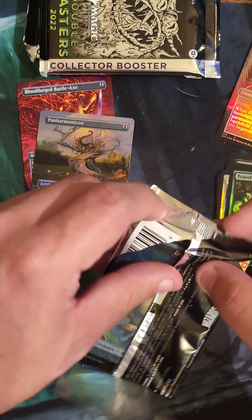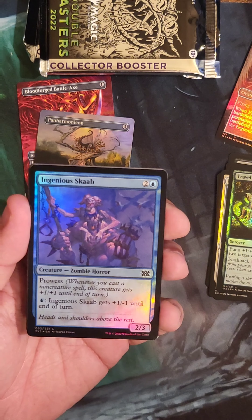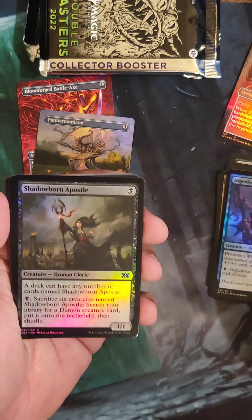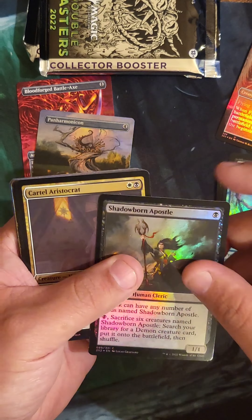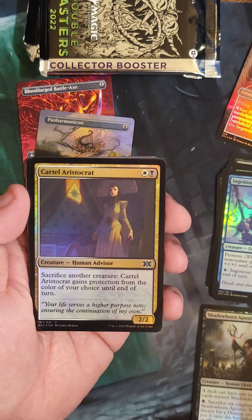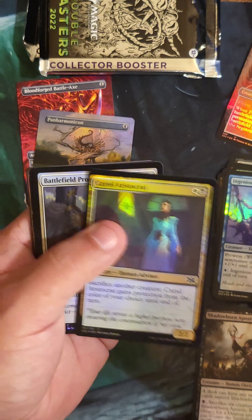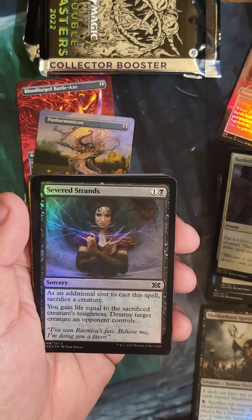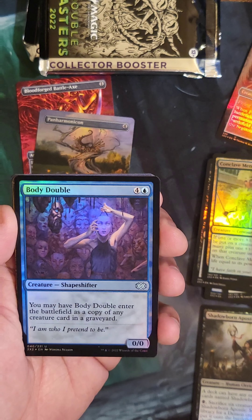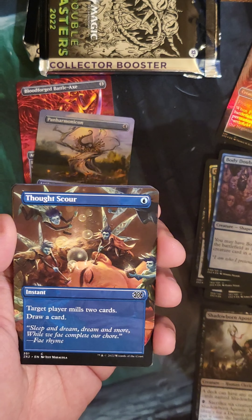Second pack here, let's see what we get. Ingenia Scab. A Shadowborn Apostle Foil — I'll get that to a buddy of mine. Cartel Aristocrat — a great sacrifice outlet that you don't have to pay anything towards. Those are always good to have in your decks. Battlefield Promotion, Severed Strands, Conclave Mentor, Body Double — I think was a rare at one point, I can't remember. Thought Scour.